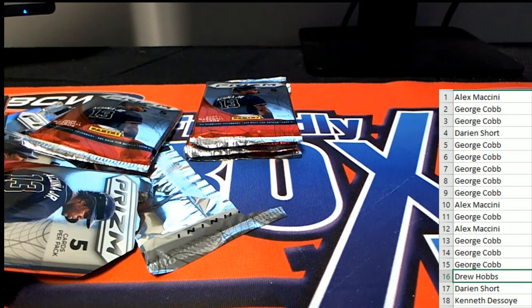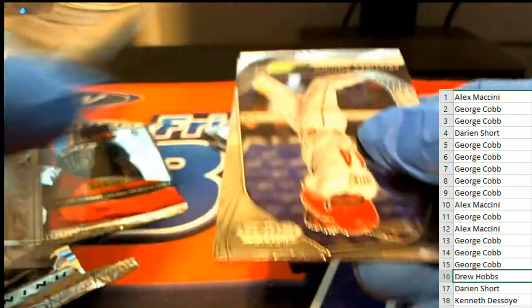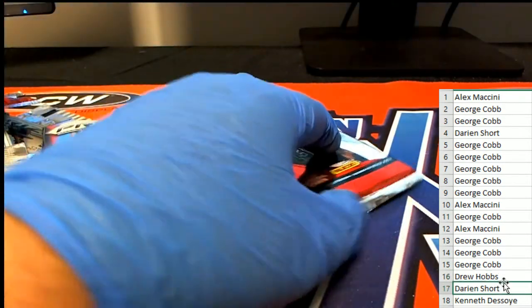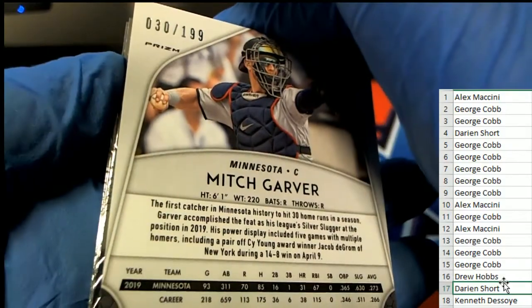Drew — one of these is going to be the auto, you guys. This is Drew's pack. Aquino rookie. Pack 17 for Darian — and a nice Minnesota Twins donuts card, 30 of 199.